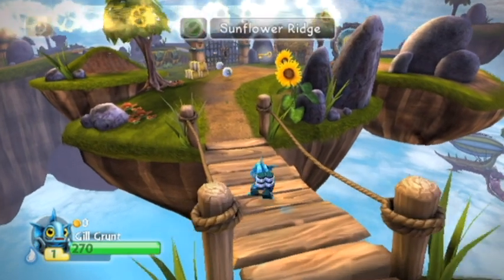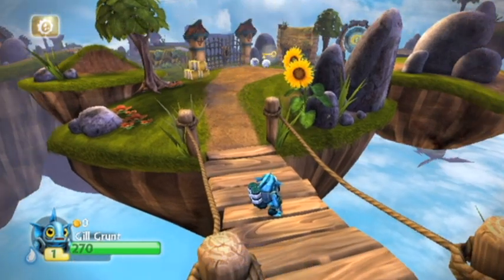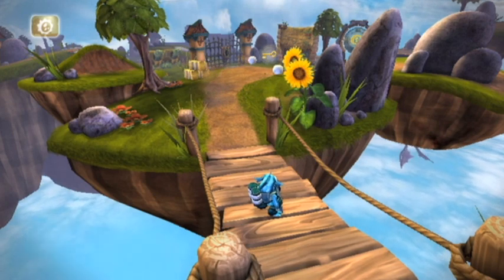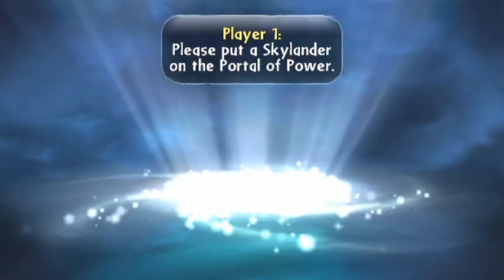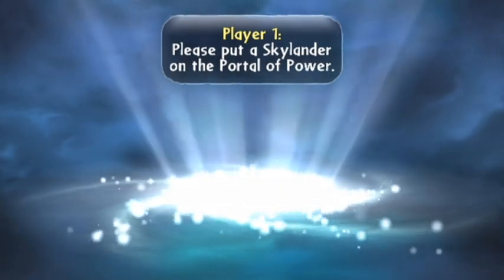Skylanders of the tech element are stronger in this zone. So, as Eon said, if you use the mentioned element there are extras — one of the things that happens is when you attack enemies, you actually do more damage with the mentioned element. So let's go with tech.